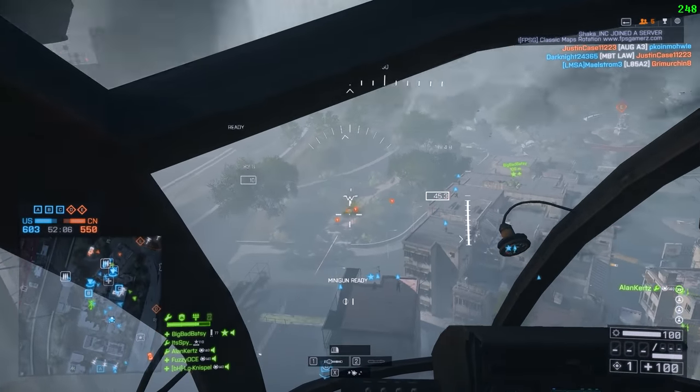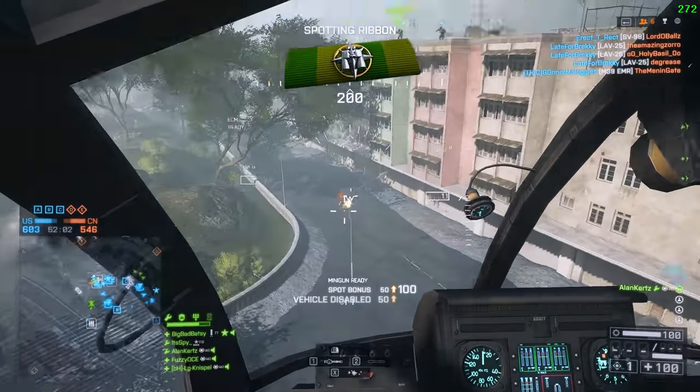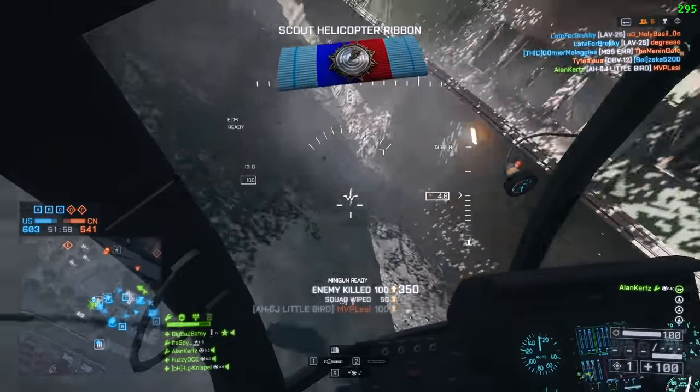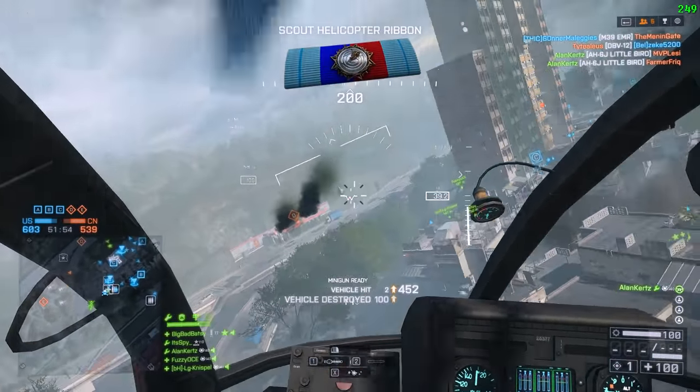So let's say an enemy is running across your screen up really close — you have to rotate the entire heli super fast to even track that. But if you're coming from a longer range, their movements are going to seem really small, and you can just tap left and right a couple times to get your aim on them.